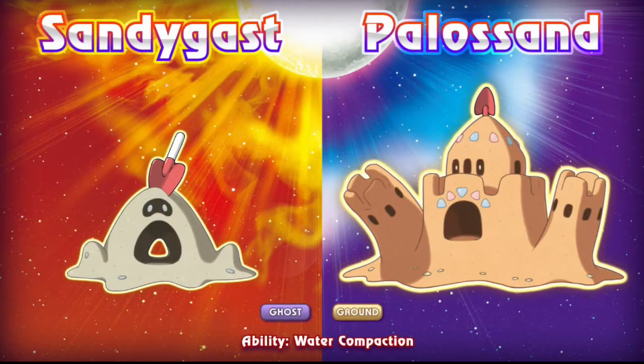Sandygast and his evolution Palossand are both ghost and ground types and have a brand new ability called water compaction, which means when they get hit with a water type attack their defense goes up by two, which is quite a lot by today's standards. These guys have an interesting concept — I never thought a sandcastle Pokemon would ever be a thing, but apparently now it is.